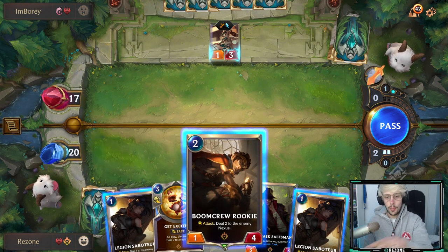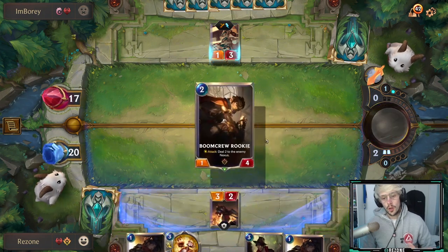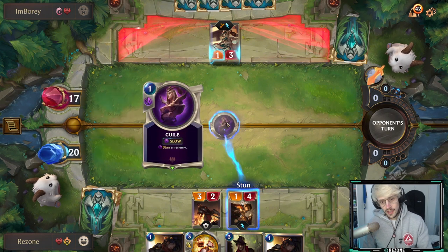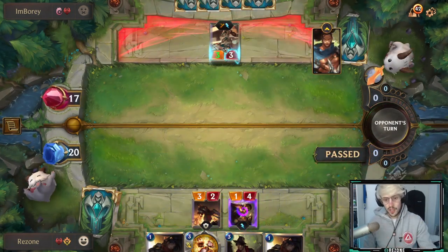Number two: get as many Boom Crew Rookies and Legion Saboteurs down as soon as possible, because their ability is going to start stacking with every turn and it wins very very fast. The fastest game I've had so far has been about 5 minutes, and I'm going to try to beat it this game because the stars have aligned.